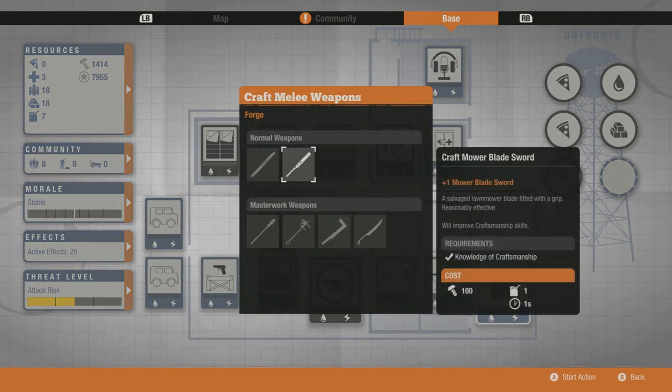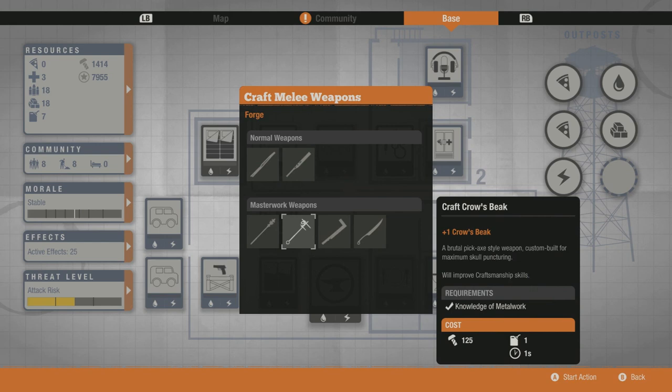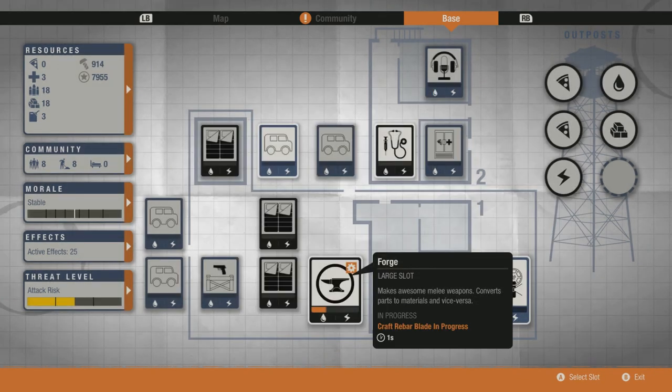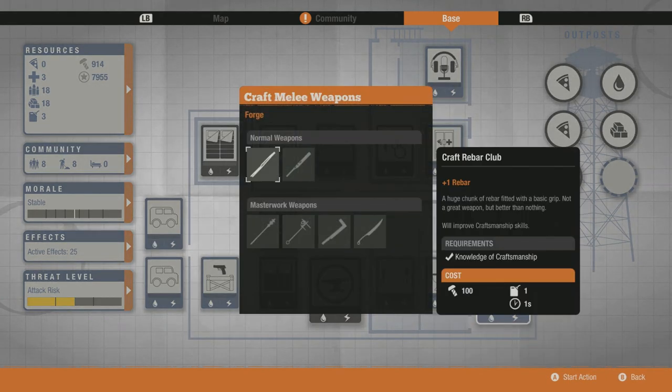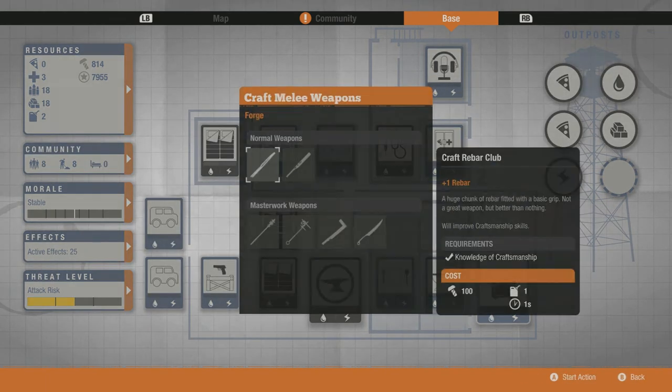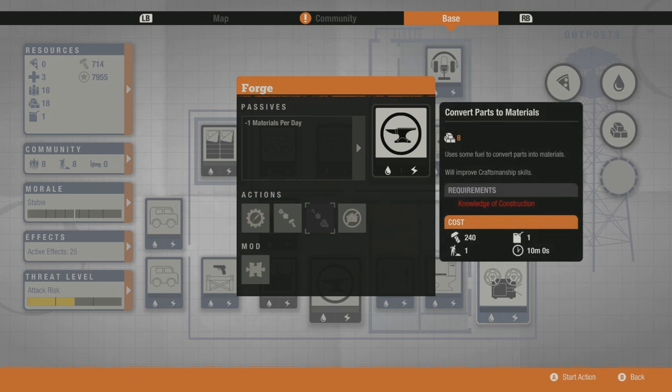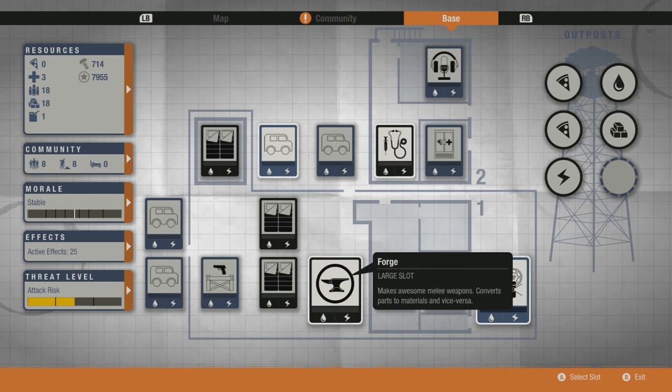Once you have waited the 32 minutes and your forge has been built, you can now craft legendary weapons. This will also level up your craftsmanship if you don't have it completely upgraded. The other options you get are: convert materials to parts, and convert parts to materials — but you need knowledge of construction for that. So you're going to need 2 survivors that took opposite paths: one takes metalwork and the other takes construction. Once again, to unlock those you have to max out your craftsmanship.